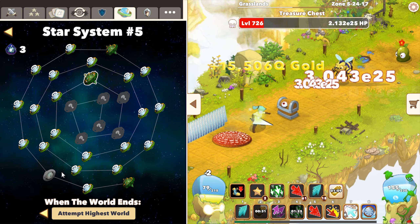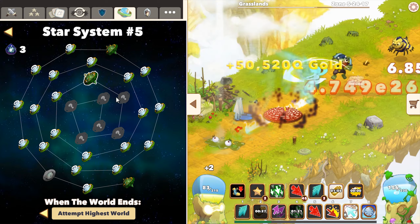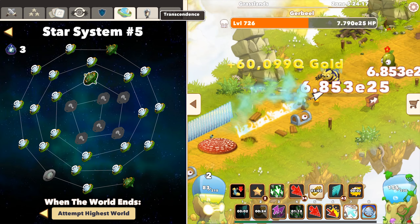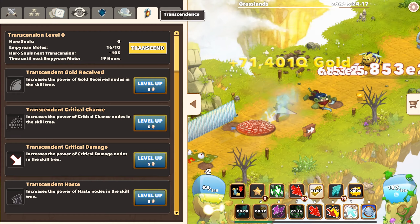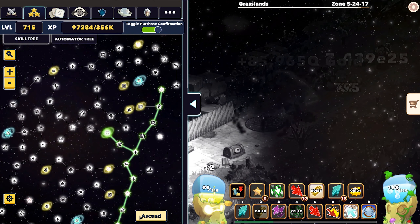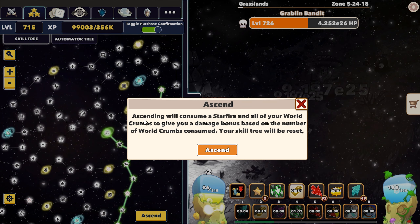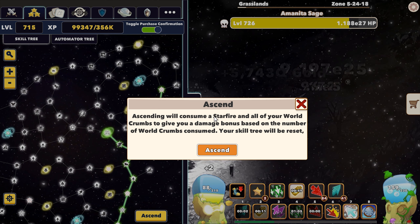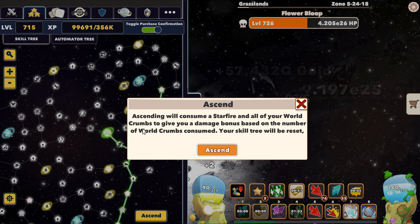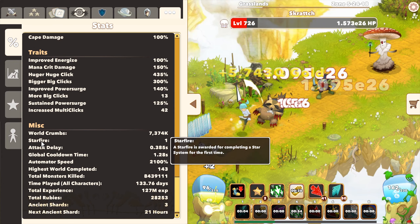Not sure what's going on there — maybe they are testing something with the world icon code. Anyway, the main feature of this update: first of all, you have the ascend function. What ascending does is consume a star fire and all of your world crumbs to give you a damage bonus based on the number of world crumbs consumed, and your skill tree will be reset.